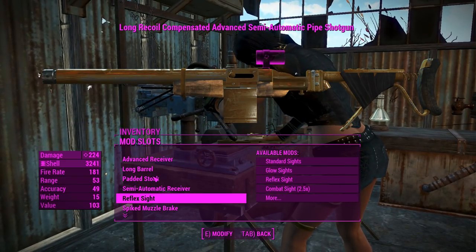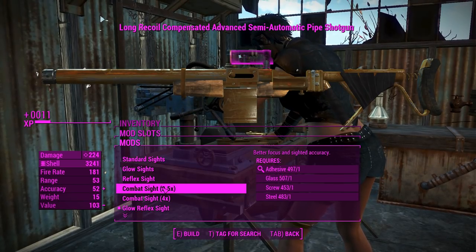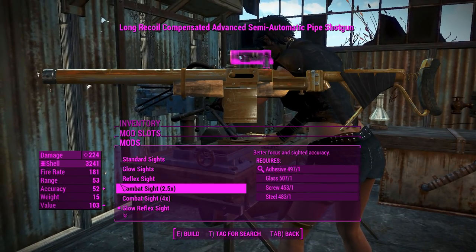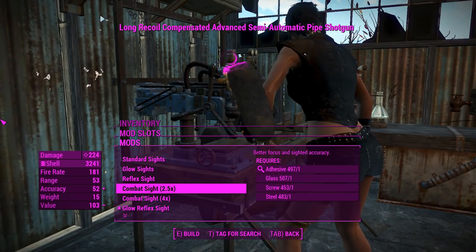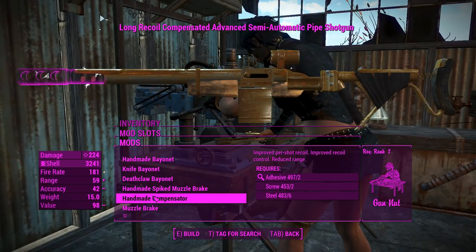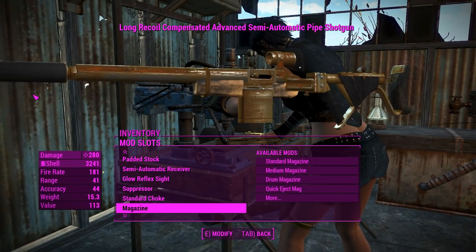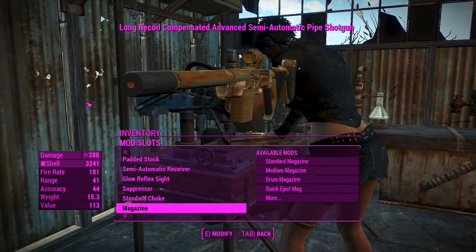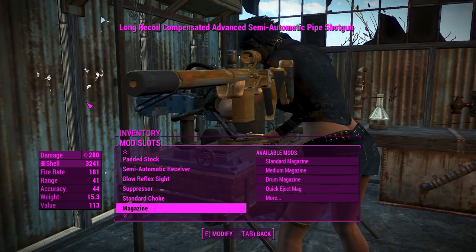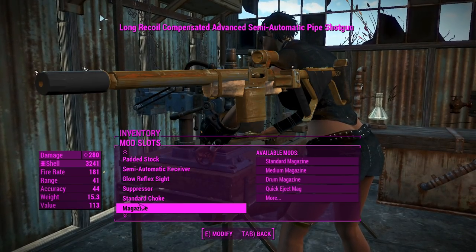Next up we've got the sights. We don't really need to do anything too special here — reflex sights will go on nice and increase our accuracy a little bit. I should probably put the glow one on. Not sure what the point of a see-through scope would be on this, maybe if we're firing slugs, but as far as I know this thing can only fire standard shotgun shells. For the muzzle we're going to go with a suppressor — surprise surprise — and that'll increase our damage due to the ace operator perk.